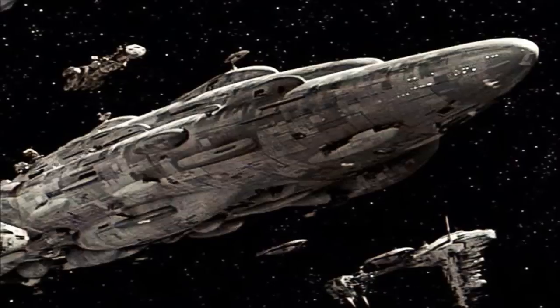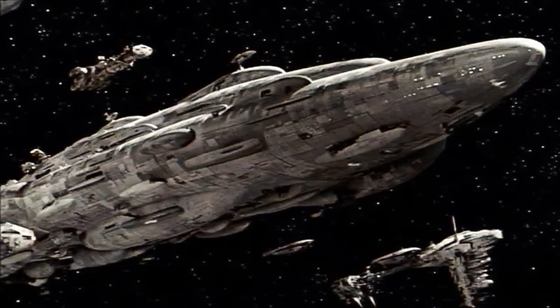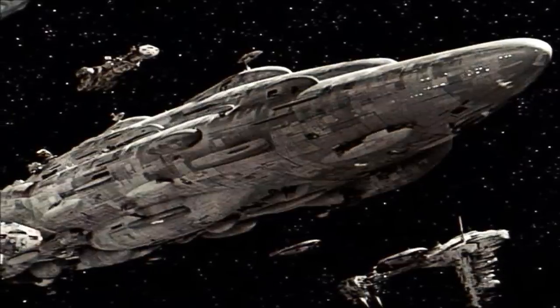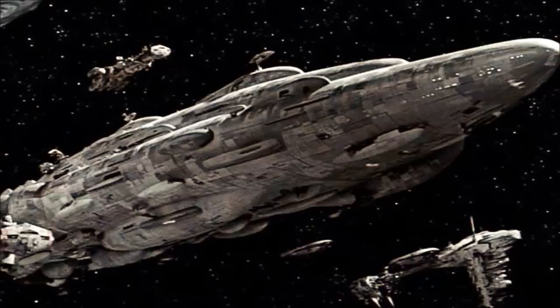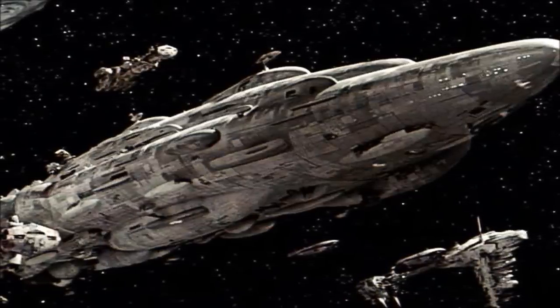Undoubtedly the most famous Mon Calamari cruiser ever constructed was Home One herself, the first warship of her kind. The huge vessel was captained by Admiral Gial Ackbar as the flagship of the Rebel Alliance, and fitted with a number of features not present in her sister ships. The ship carried heavier armor than standard, as well as an even greater number of shield generators, projecting triple strength shields.